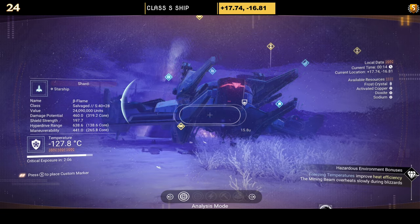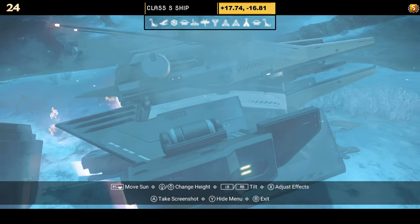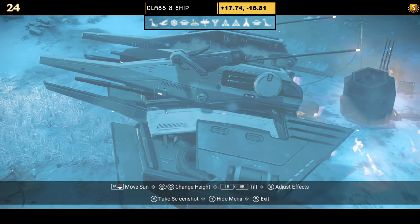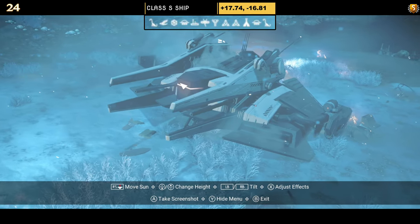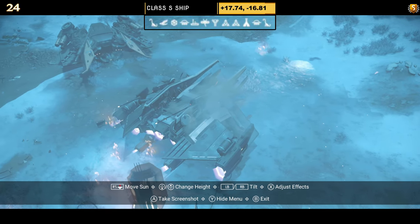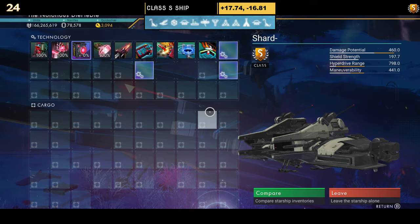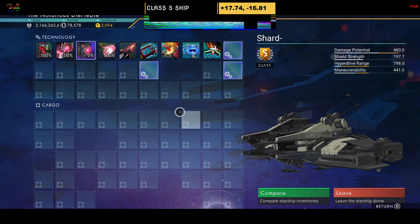Number twenty-four is a lovely off-white, off-yellow colour — hard to see in the planet lighting. It has beautiful extensions on the side, prongs, multiple layers of wings including wings that come out the back, and extended thrusters. Supercharged slots: two on the right, one in the middle, one on the left. Not a bad looking ship.